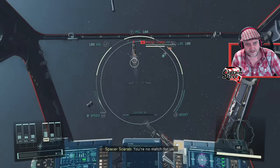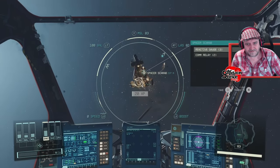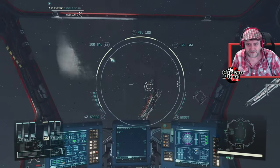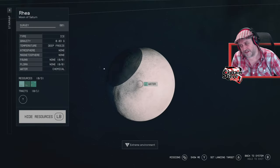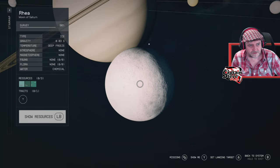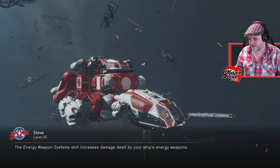Space Scarab — that's a cool name. Shame you're now space dust. We can do about that. I've taken out all your buddies. They're all dead. Let's go scan this moon then — we've got three resources and a point of interest to find. Here we go — flows and plains, here we come.